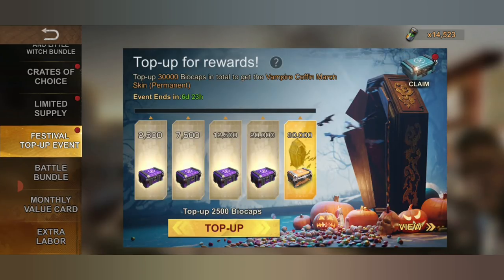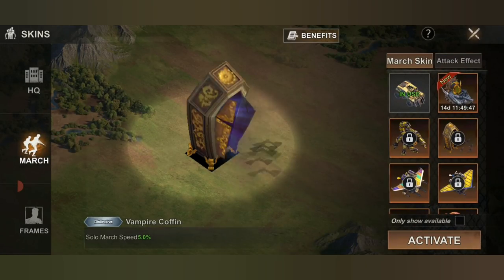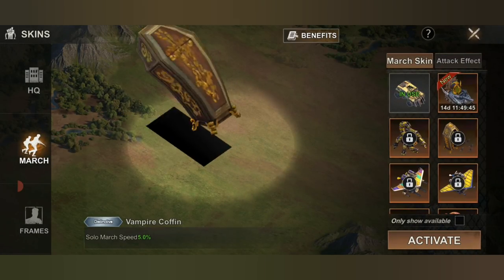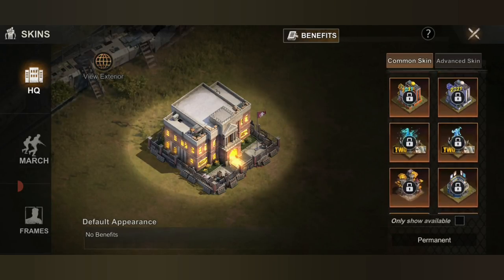For the march skin, you need to top up 30,000 buy cups to be able to get it. This is how the Vampire march skin looks like, as well as the HQ skin which is the Halloween Trio.